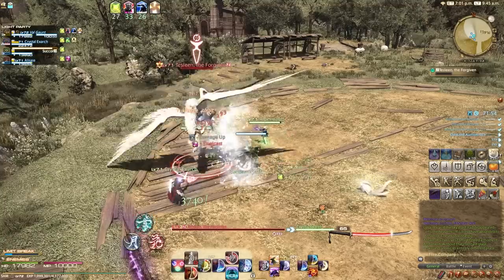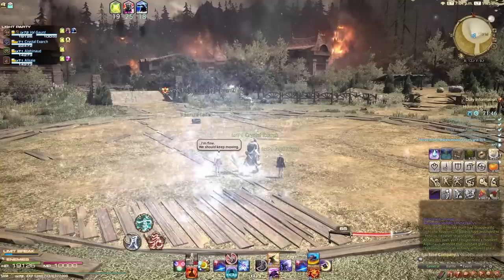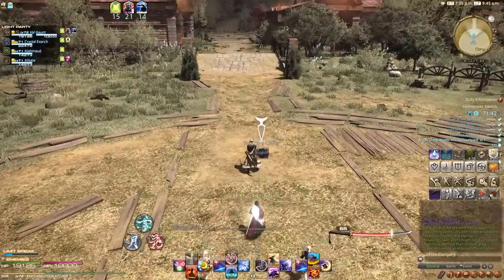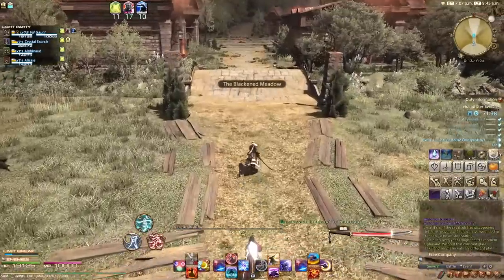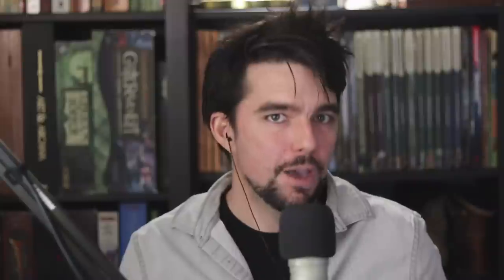That messed-up voice that talked to us as she flew off after the transformation when we were with Alisaie - that was it, that was the last bastion of Tesleen's humanity. Now only a monstrous sin eater remains. Just as I was dumbfounded that the first boss seemed like an important figure from the intro and we just put them down right there, seeing Tesleen as boss number two teed up the rest of Shadowbringers - that emotional torment is just a setting for your palate.